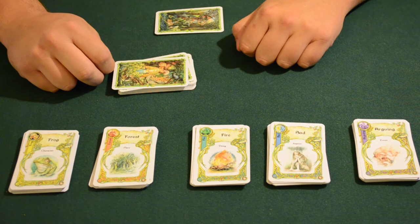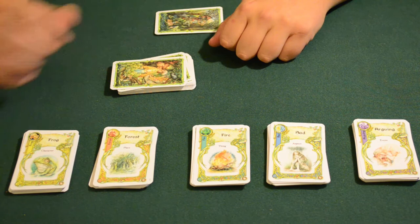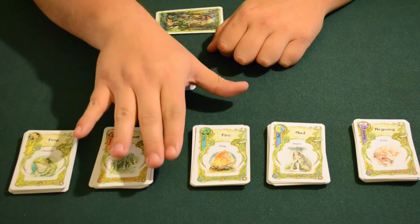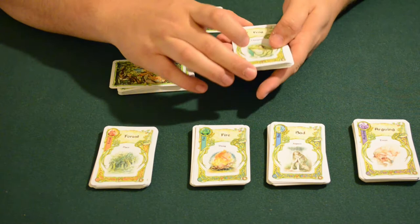Now, end cards aside, there are two types of cards: story cards and interrupt story cards. Before we get into the interrupt story cards, let's break down the different story card categories. We have five different categories that story cards can be: the yellow cards, which are characters; the orange cards, which are places; the teal cards, which are things; the blue cards, which are aspects; and the purple cards, which are events that happen.